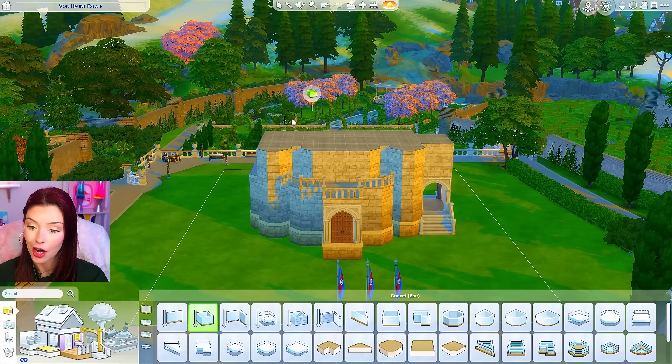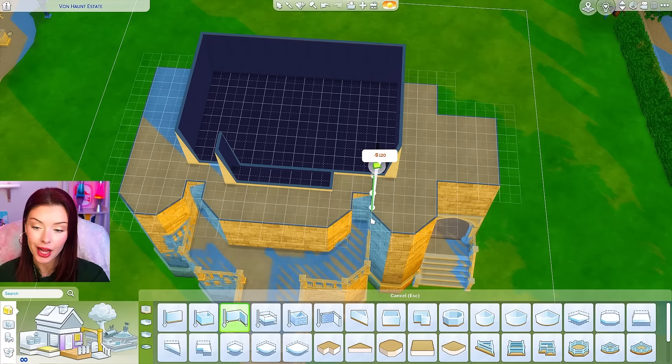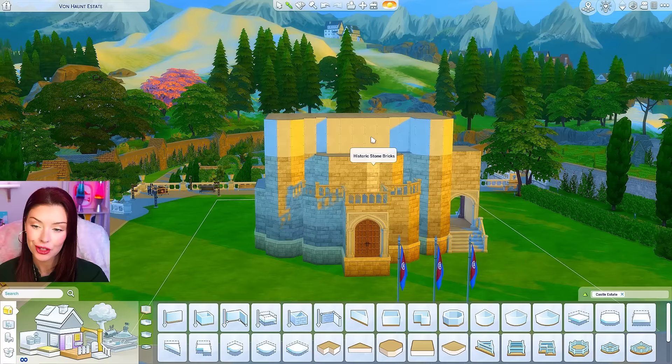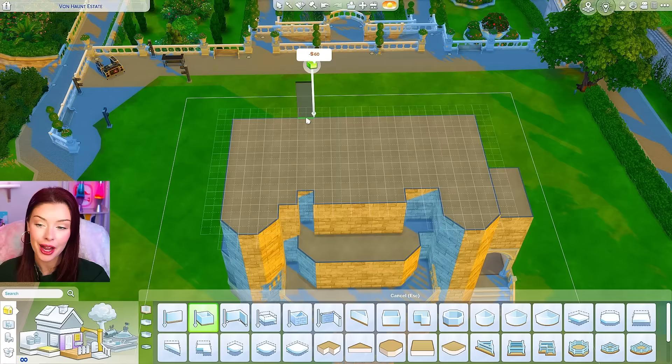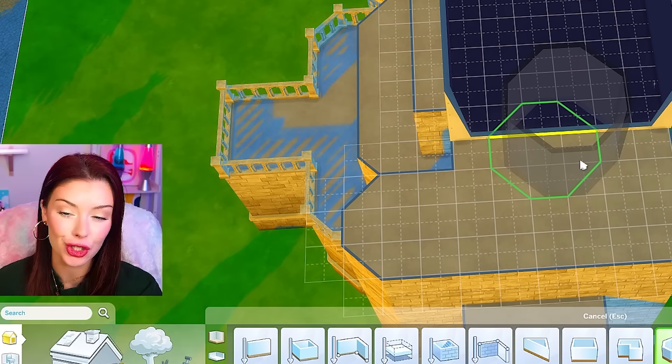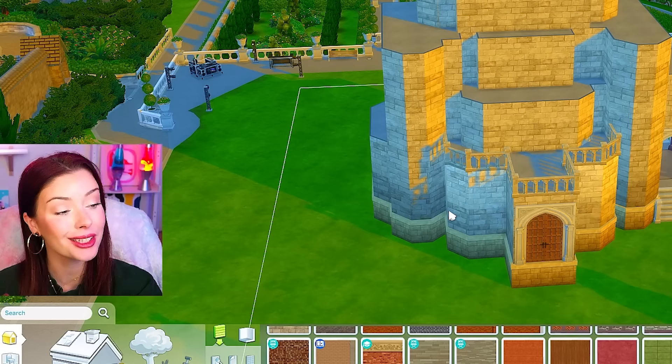This is looking pretty good so far. I'm gonna start bringing it upwards — we're gonna go fully four floors with this. Maybe we'll do a bump out here, and then I might just start to kind of fill in the gaps. I'm using my custom room tool to section off these pieces here, zooming out, bringing the wallpaper with me and filling in pieces. You'll notice how I'm kind of neglecting the back right now — that comes along with the whole idea of doing things in sections. Once I'm content with the front, then I'll turn around and do the back.